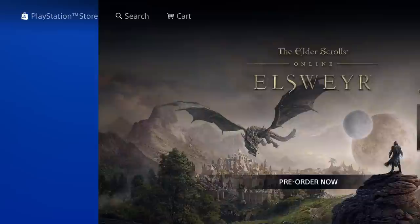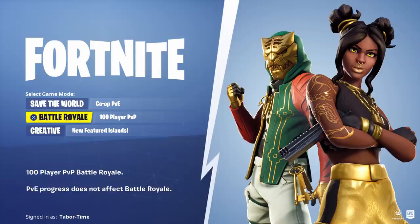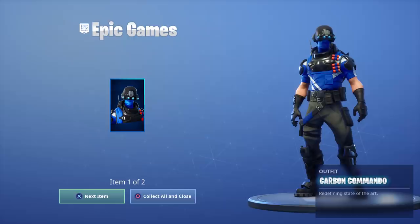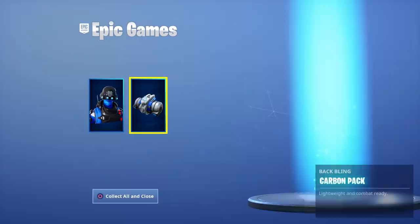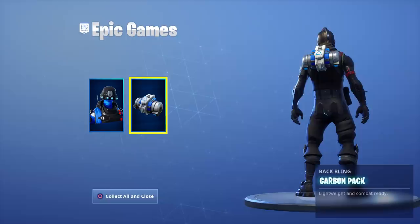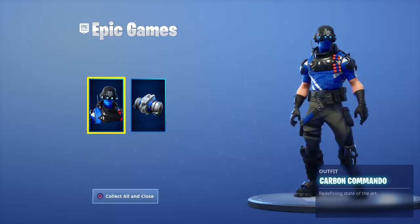Log in, and once you've claimed the new pack — if you already had the app open, close it completely and reload it. Load into Battle Royale and you should get the notification. There it is: Carbon Commando, 'redefining state of the art,' and the back bling 'lightweight and combat ready.' That's all there is to it — that's how you claim the Carbon Commando free PlayStation Plus pack skin and back bling. You need PlayStation Plus to claim this pack, even though you don't need it to play Fortnite.